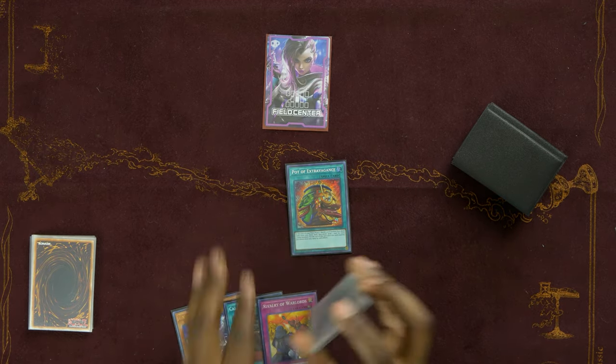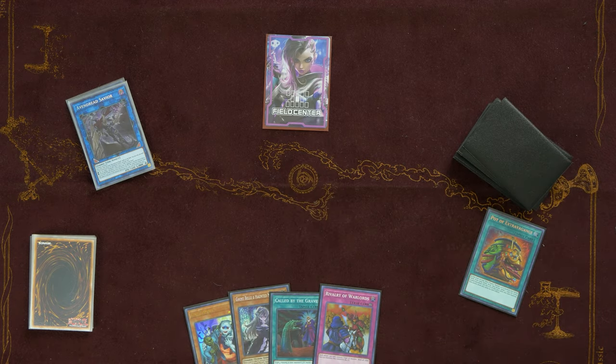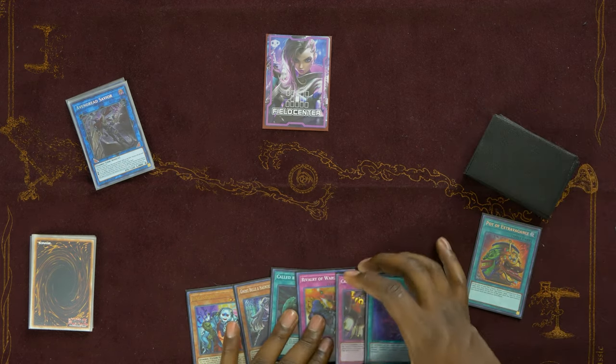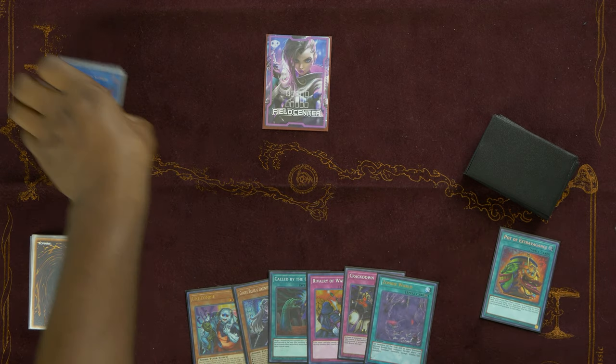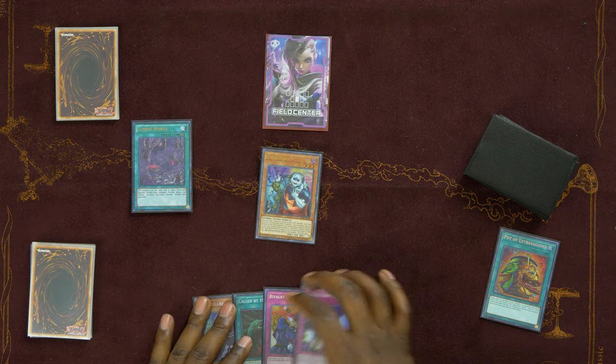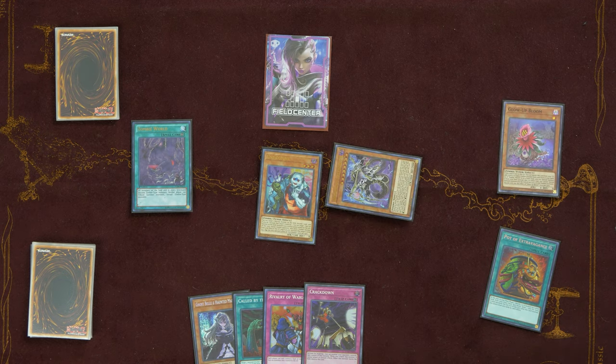We banish no Vampire Suckers this time, so we draw two additional cards. We need a Zombie World, Necroworld Banshee, or Glow-Up Bloom to complete the combo — roughly a 34% chance across 7 relevant cards, drawing two. We drew Crackdown and Zombie World! We activate Zombie World, then normal summon Unizombie. Using its effect, we send Glow-Up Bloom to the graveyard, which banishes itself to special summon Doom King Baladroc.